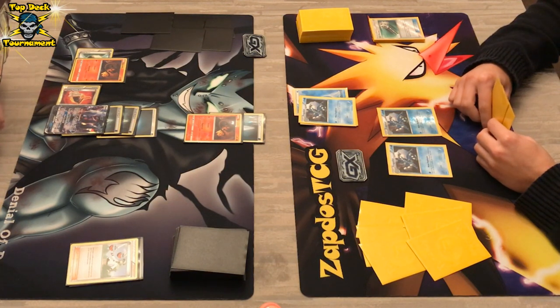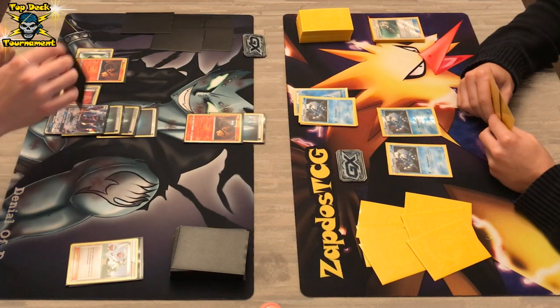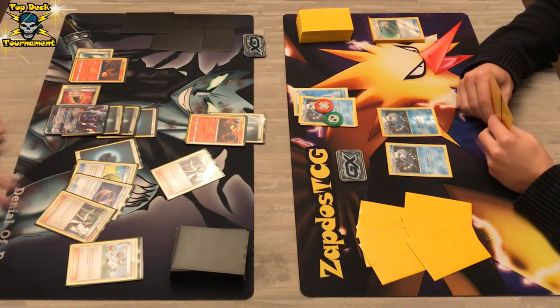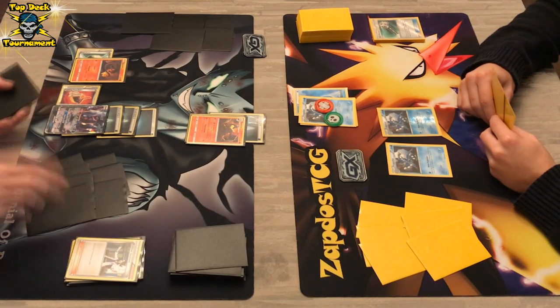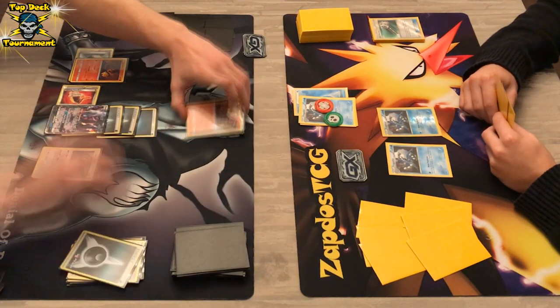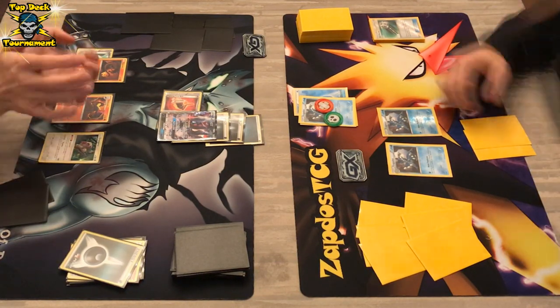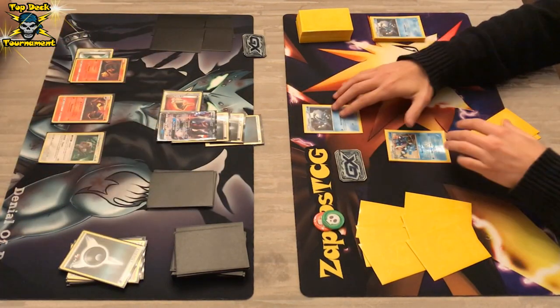We see a manual energy on the Salandit, so he can retreat and go back to DarkraiGX to hit for damage. We also see Salazzle coming up, which means he has Poison and Burn, and also a Sycamore. Salazzle also has only one retreat cost, so he can definitely get it out of the active position. This is really dangerous for the Greninja player. We see a manual retreat and DarkraiGX makes quick work of Frogadier — two prize cards already.